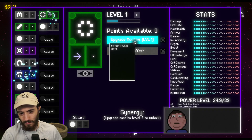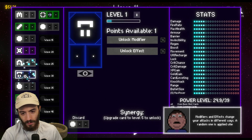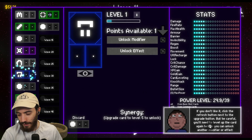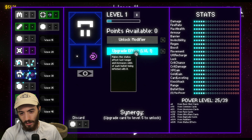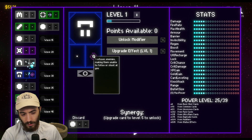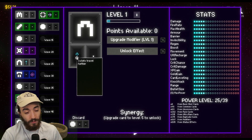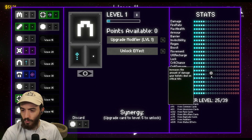Looking at the upgrade options: random status effects, modifier for bullets to move faster, effect to confuse enemies, modifier for bullets to travel further. The little synergy stuff — that's kind of cool. These are my stats. I wonder if I upgrade these in the tech tree after. Power level is 25 out of 39 — I don't know what that means.